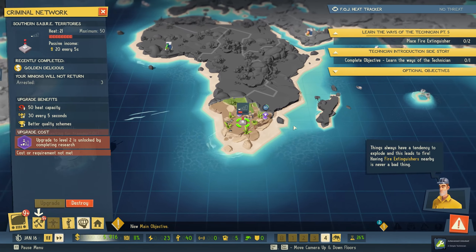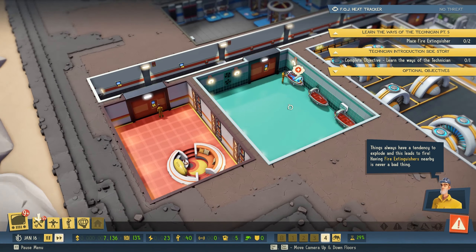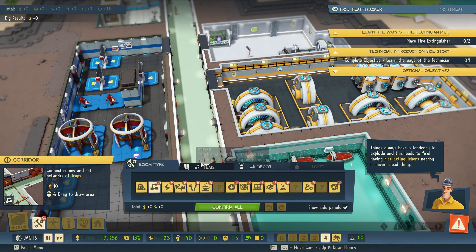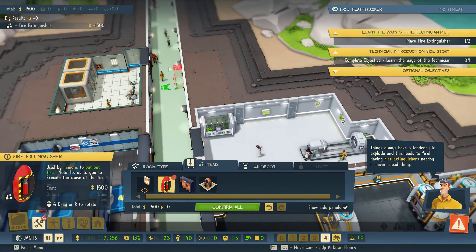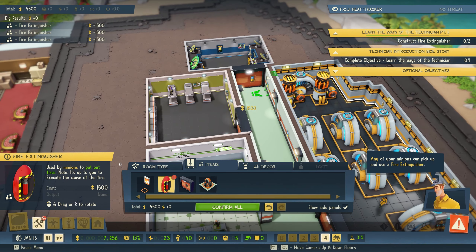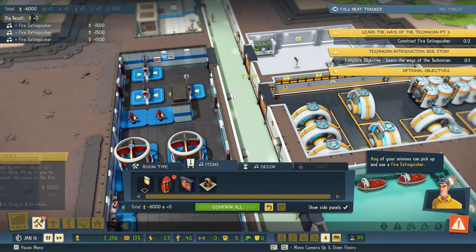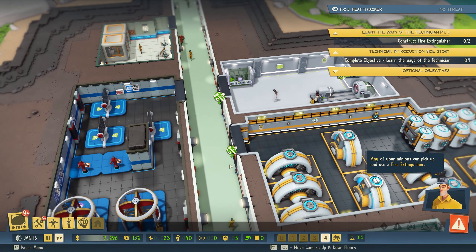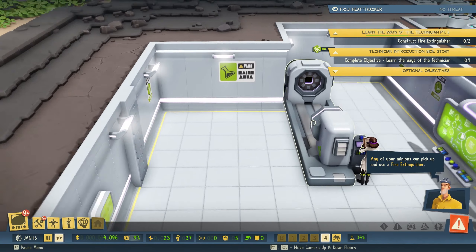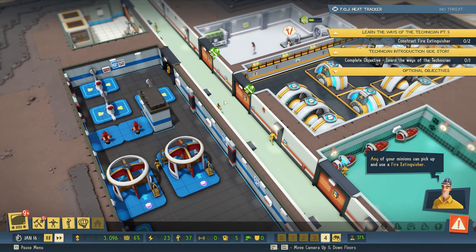New main objective available. Things always have a tendency to explode and this leads to fire — having fire extinguishers nearby is never a bad thing. Place fire extinguishers. We need them next to our generators because if that blows up or catches on fire, any of your minions can pick up and use a fire extinguisher. Prisoners I don't care about — scientists, cool. I placed five, but that's fine.